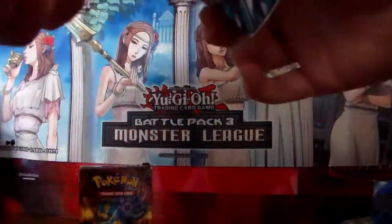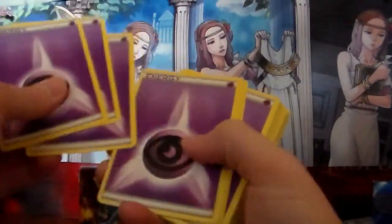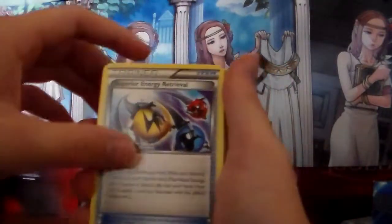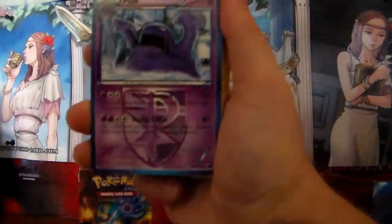I'm gonna start off with — wow — Psychic, Psychic, Psychic, Psychic, Psychic, Psychic. Okay. Superior Energy Retrieval — that's a good card. Trico. Muk. Plasma — Team Plasma card, I like that. Energy. Staravia. Potion — cool artwork. Energy. Pokémon Catcher.